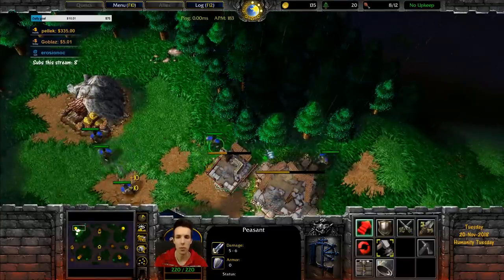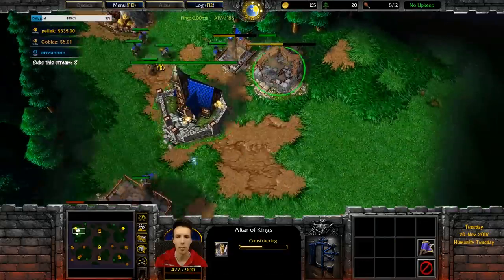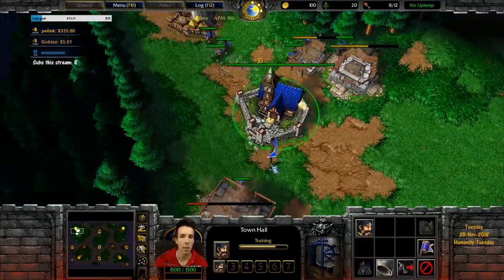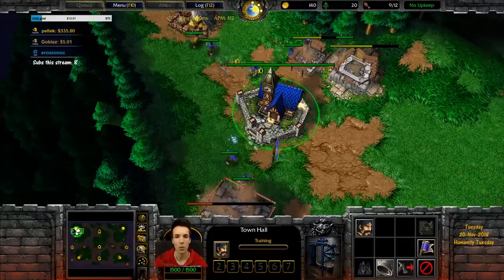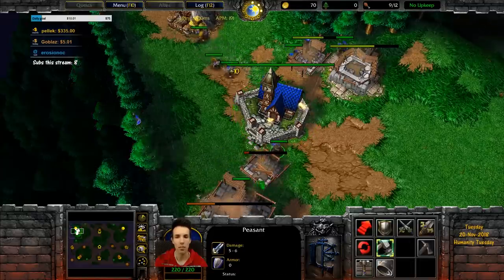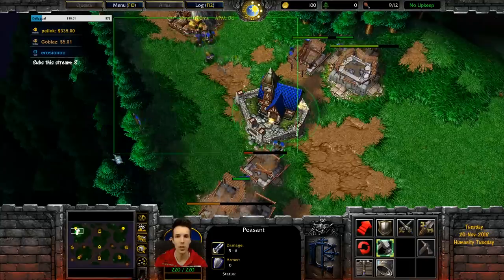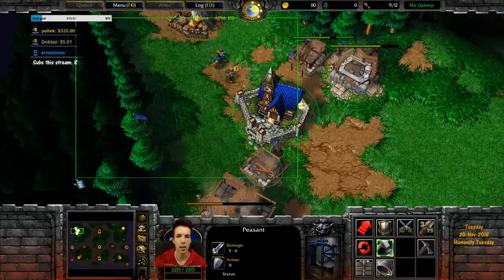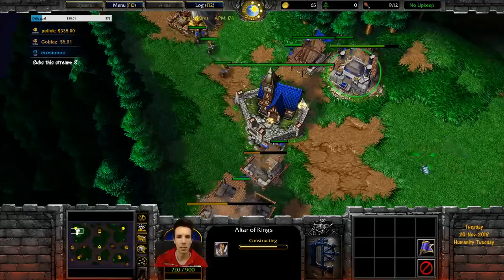The peasant can't walk past here but he can walk past the altar and the trees. Because the blademaster is a big threat in Human vs. Orc, we always make our base layout a full wall off. As such, the blade cannot enter, which creates a safe zone. Grunts likewise cannot enter — they have the same size as a blademaster.